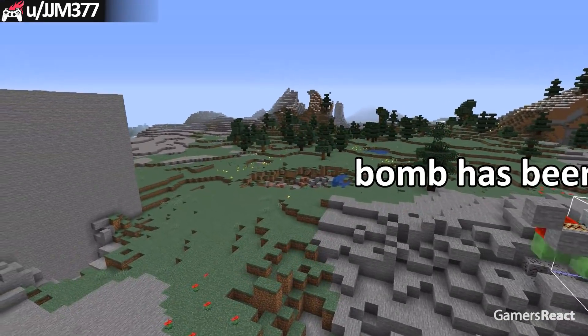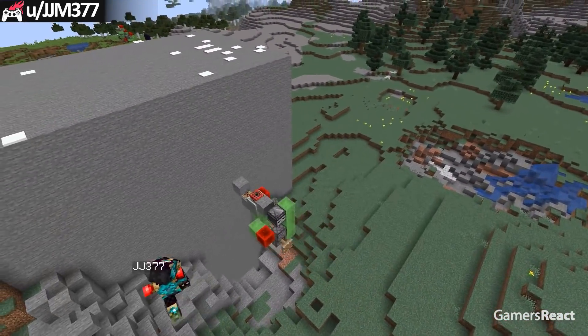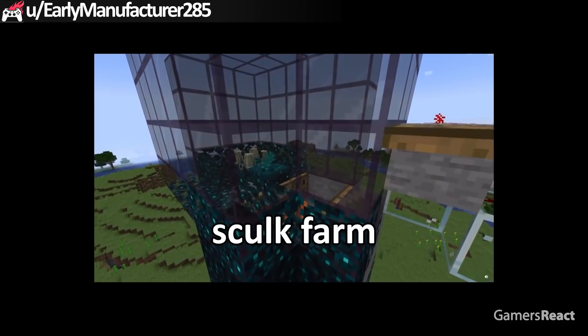Brilliant! Now the clips get even crazier — this is a flying machine weapon. Bomb has been planted. This is a warden-powered skulk farm.